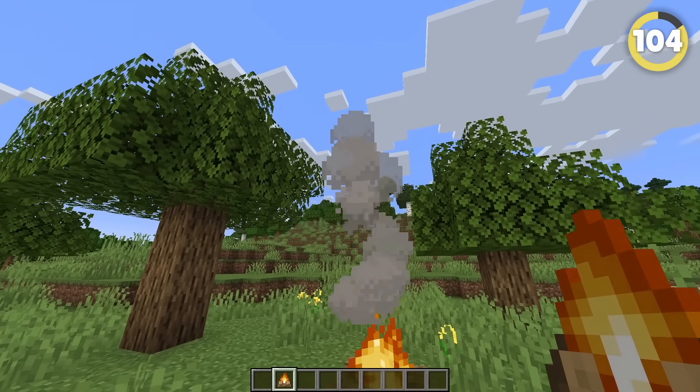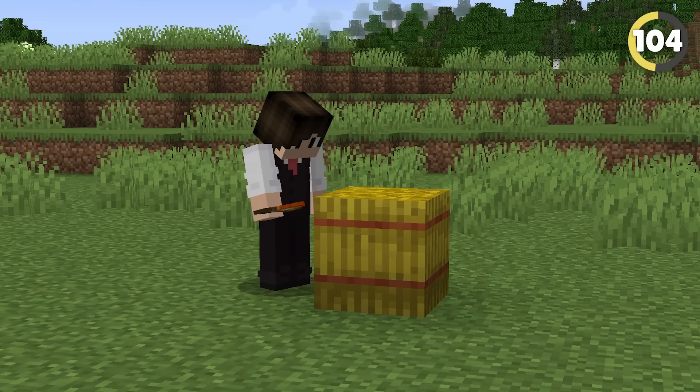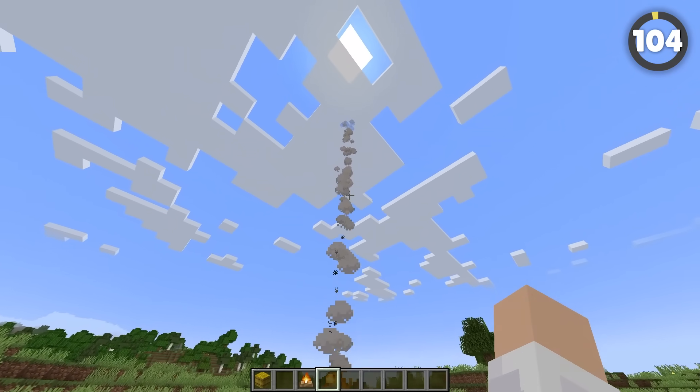A campfire's smoke is kind of pathetic — it only lasts for about 10 blocks before fading away. However, if you place a hay bale beneath it, it'll use that extra fuel to create a 25-block high smoke stream.